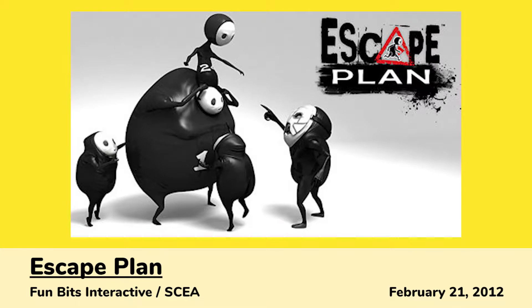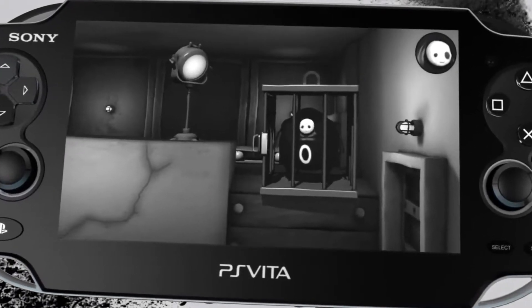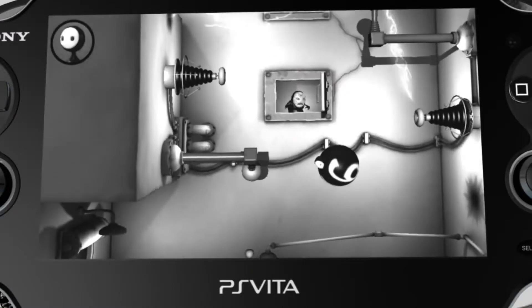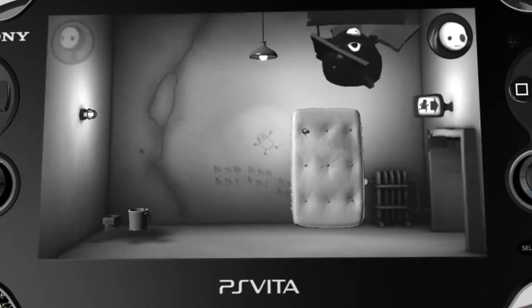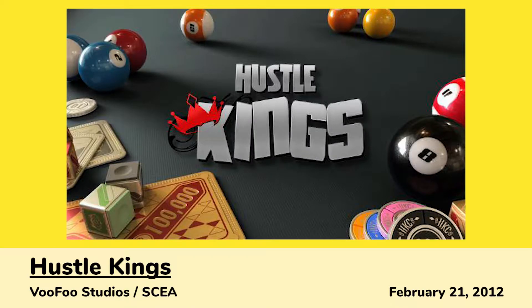We also got Escape Plan, a room escape puzzle game with an interesting black and white art style where the player controls two characters trapped in a series of rooms that they manipulate using the Vita's controls in order to find a way out. There was also Hustle Kings, a port of the PS3 billiards game.